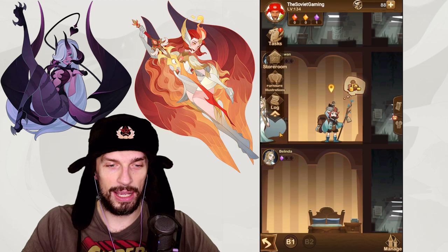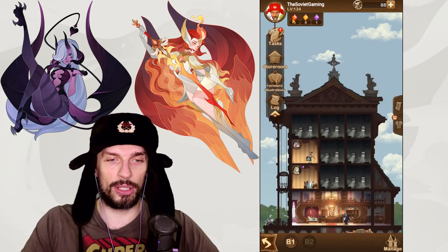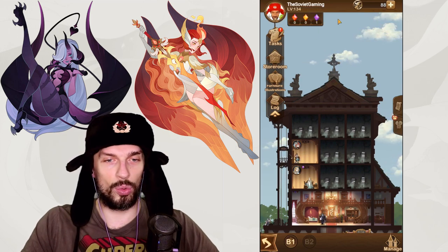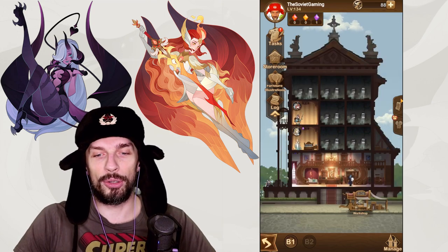You can actually keep track of a hero that you want and follow them around. This is more cosmetical but it's a fun thing to do — they interact with each other and it's really nice. At the top of the screen you can see the amount of different furniture in your inn for a quick overview of what you have.